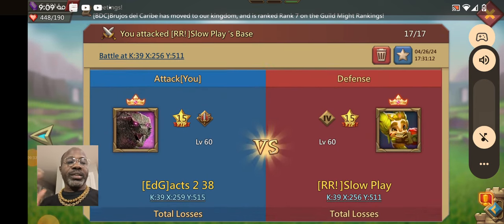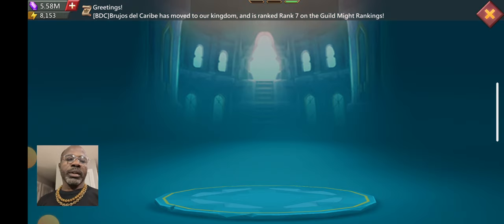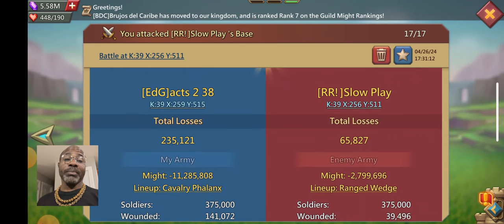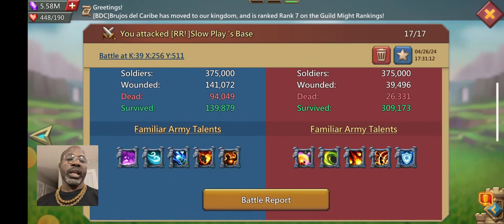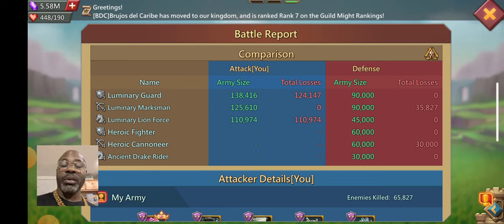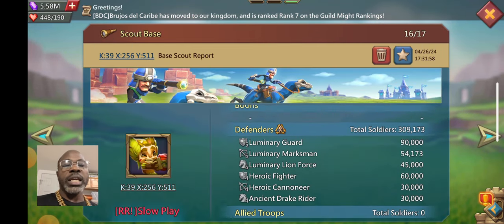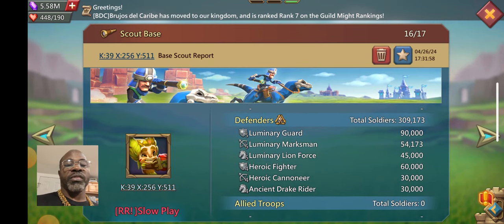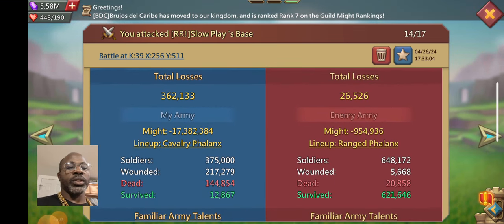RR came back into the kingdom. My guy Prayers Trump came over and smashed them last time, so they came back after a couple more wonders and saw there really wasn't any competition. I got a message from a player who is a family member of the guild — he let me know they are family with RR exclamation point, and MOP squad is also family with them.